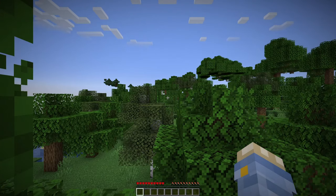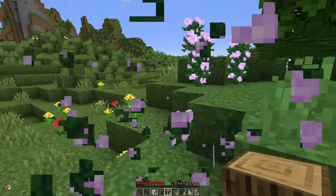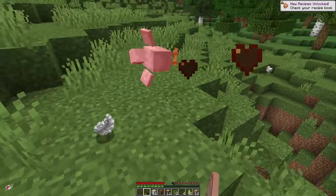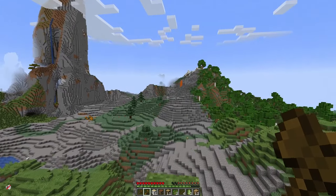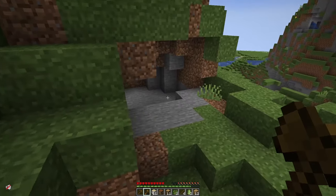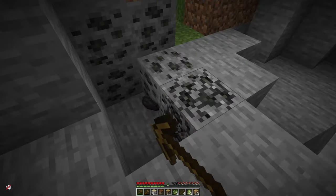I spawned into a bunch of forests with not much around. I could see a bunch of interesting shapes building on the horizon so I decided to head for those. Picked up the essentials like some flowers, got some food, and found this one giant outcrop of acacia just looming in the distance, which was absolutely full of coal and iron, so I decided I was going to hang around here and see how much I could get.